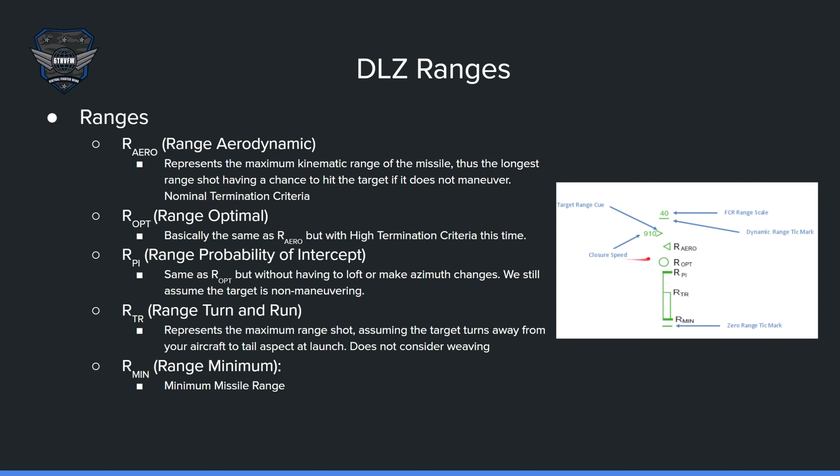Next is Roptimal, or Ropt. Once your range cue gets to this circle, there'll be an angle up here that you can shoot at, giving you a better shot when it comes to high termination criteria. This is basically the same as R-arrow, but with high termination criteria and with that loft. You'll be a little bit closer than R-arrow, so it's a slightly better shot.